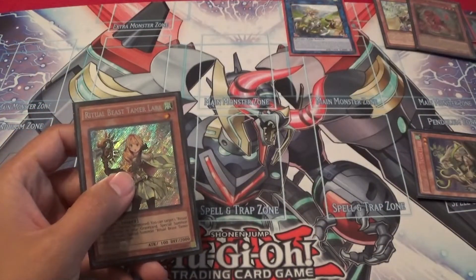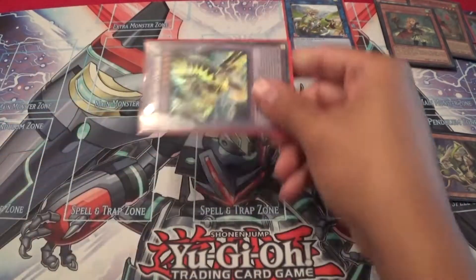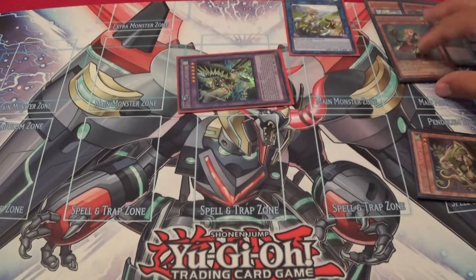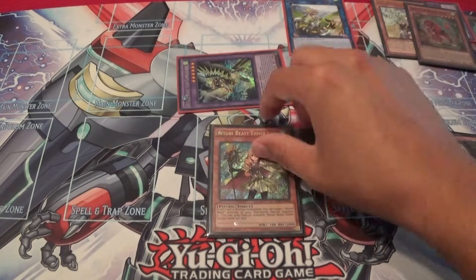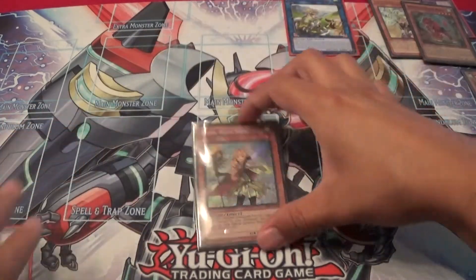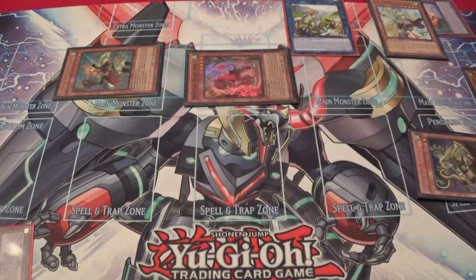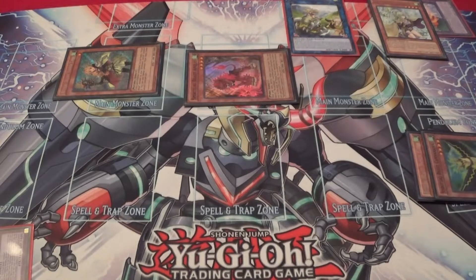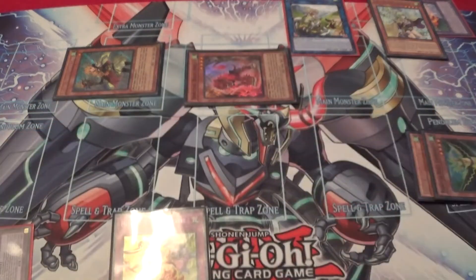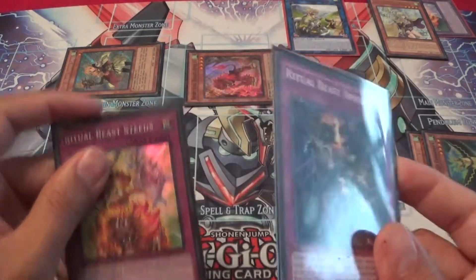Then you can contact fuse — this one would be able to be special summoned again because each Ritual Beast can only be special summoned once per turn. You go into Canahawk again, then do the same thing where you target Laura and the Canahawk, chain the effect, bringing these two guys out, sending the Canahawk back to the graveyard, and getting your search. I would grab Steeds, unless you already have it — then grab Ambush or whatever you're missing.